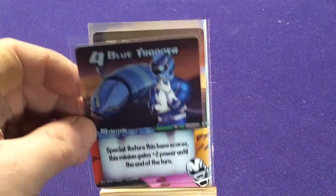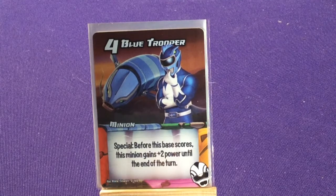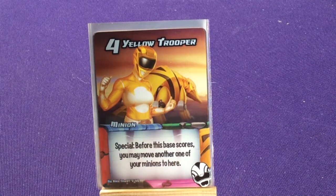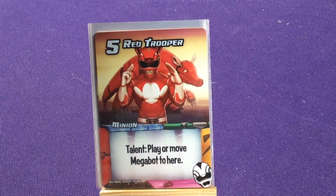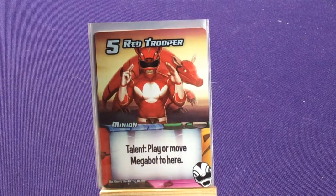Blue Trooper with a catfish — special: before this base scores this minion gains plus two power till end of turn. These guys are all about triggering when the base scores. We also get additional Troopers for each color — possibly Army Dillo: before base scores you may move another one of your minions to here. And the Rag Trooper with an armadillo, so they're all desert/Australian-type creatures. That one's talent: play or move Megabot to here, so it works similarly to the Kaiju where if you don't have the Titan the card is kind of wasted.